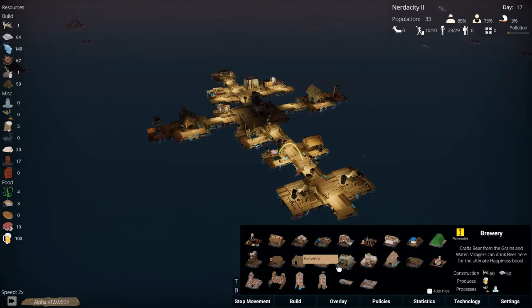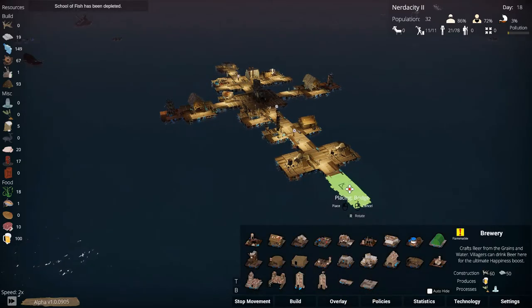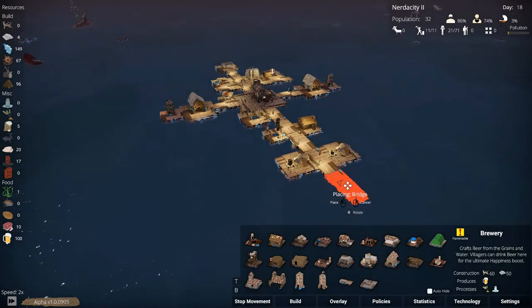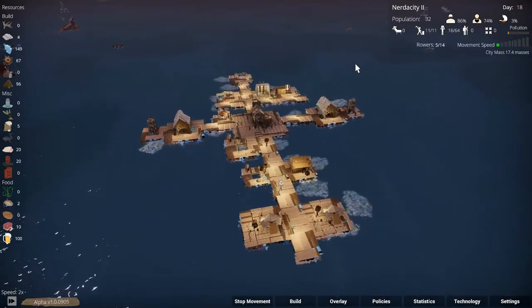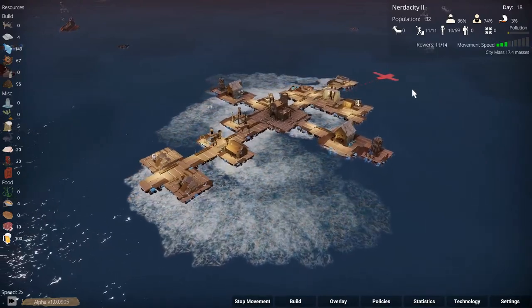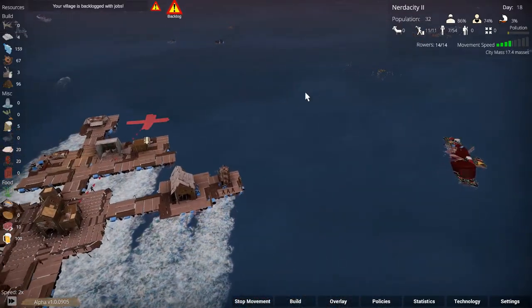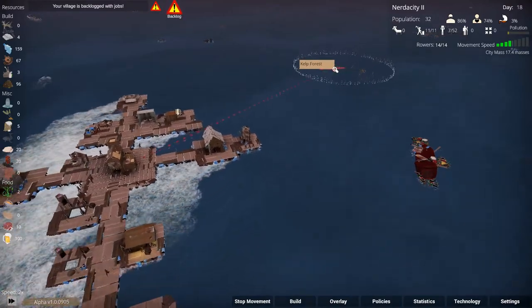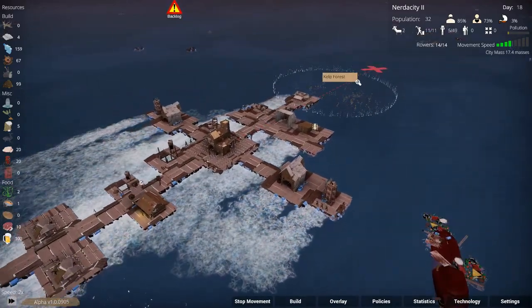Where's the refinery? There it is. What does that cost — 30 and 20? That's not too bad. I think I want the refinery all the way at the back as it pollutes and we don't want that. Let's come this way, there was a driftwood pile over that way. I don't think I want to grab that dead whale — had it been alive it would be another thing, but the food can be rotten.